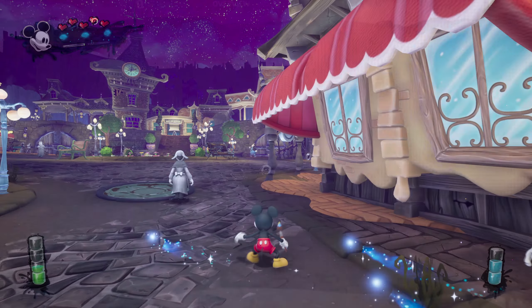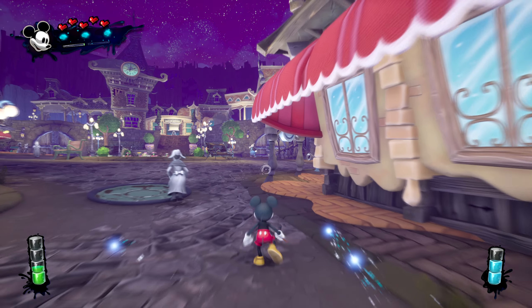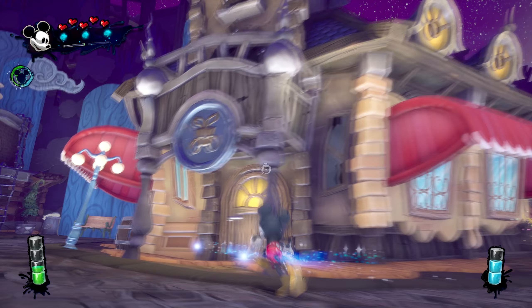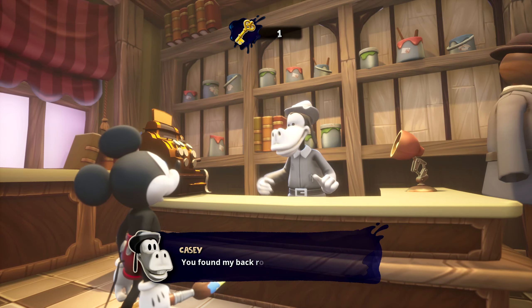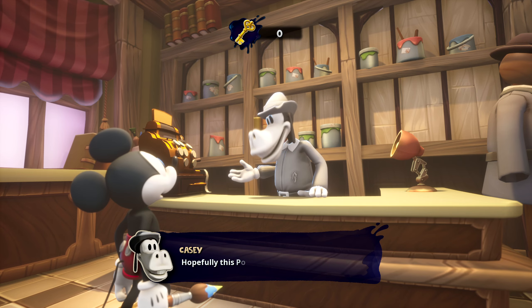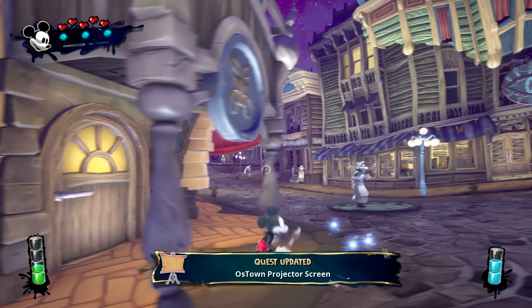Casey stays at the Emporium, which is this building right here with a little gift in front of it. Head inside and you will receive the Power Spark.